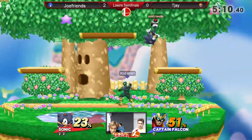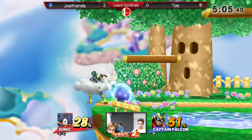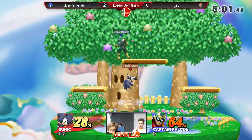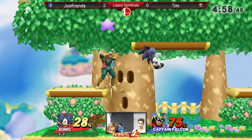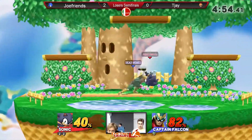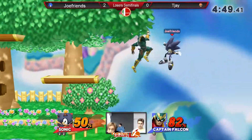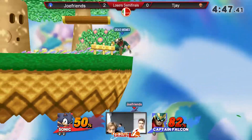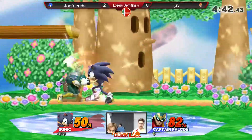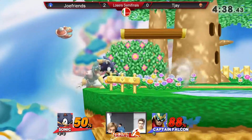JoeFriends has a really nice way using his down throw — he punishes a missed tech with either a spin dash or a spin charge. I find that really interesting. Hawkins' shield is very low; he's going to have to be careful. JoeFriends, as we've seen, is good at that shield pressure. He's unrelenting. If I had to say who had stage control, I'd say TJ, but JoeFriends doesn't care — he has that massive advantage and keeps pressing it. He waits for the air dodge, but Sonic waited for the wait. So it was a prediction of a prediction. Admirable, really.